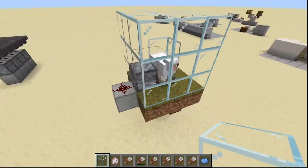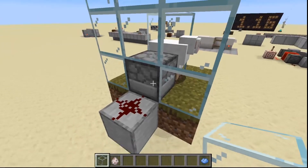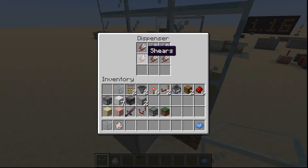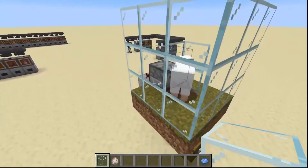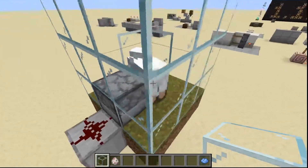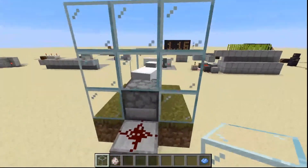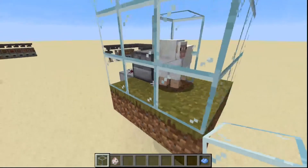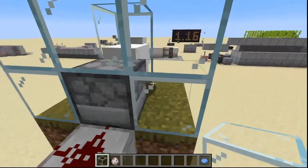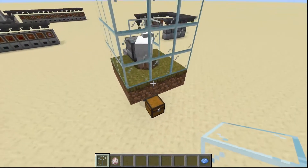The only thing left to do is fill up the dispenser. Right-click the dispenser and fill it with shears — you can fill it with up to nine shears — and there is your sheep farm complete. This farm is automatic and you don't have to do anything to power it, however it won't last forever because the shears have durability. When all the shears are broken the farm will stop working, but you can go refill the dispenser. With nine sets of shears you could easily fill a single chest full of wool.